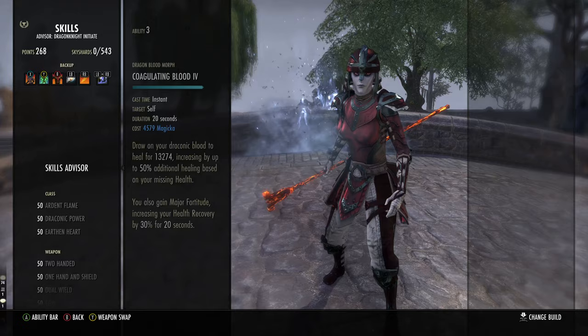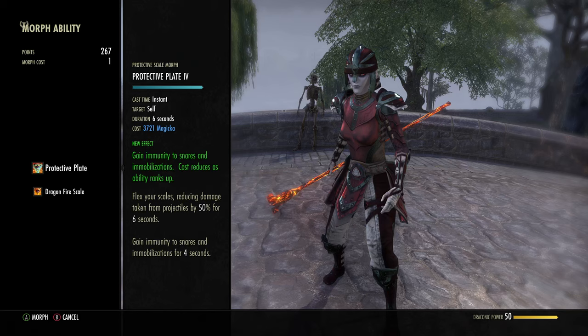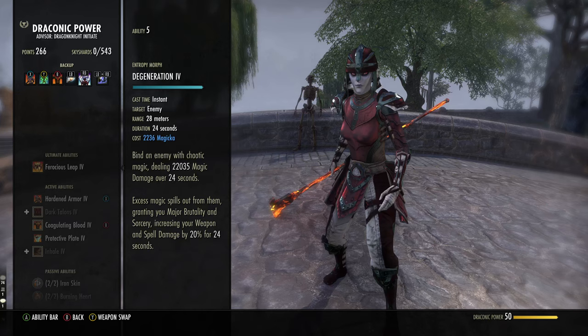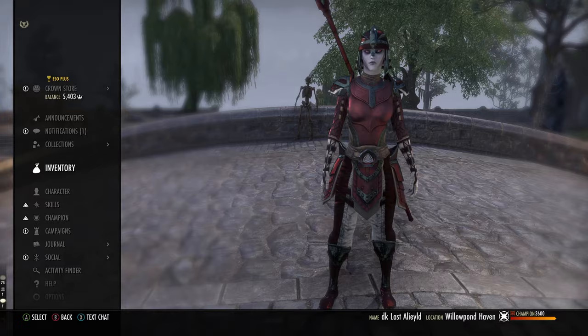For the other skills, we have Race Against Time, which is a really nice skill that helps us get around and move, and it has snare immunity. You can change this for the DK version — there is a skill called Protective Plate, which gives you snare immunity and range reduction, but you don't get the movement speed. I prefer Race Against Time personally. And Degen, as you saw, was a massive damage dot — like 25k — and it's weapon and spell damage. We then use Temporal Guard on the back bar for minor protection, which gives us even more defense. With all of that in mind, this mythic ends up giving you a really, really good set of stats to work with.